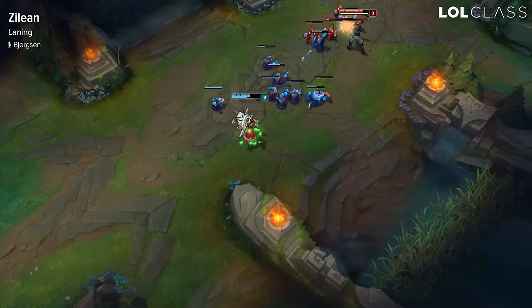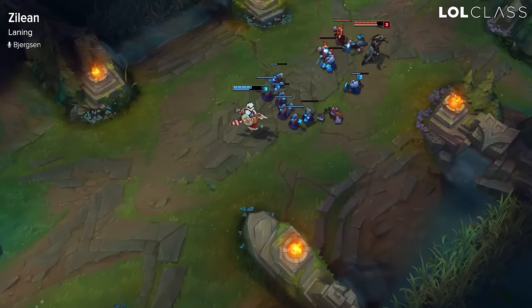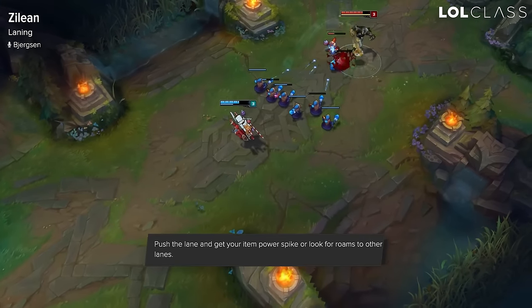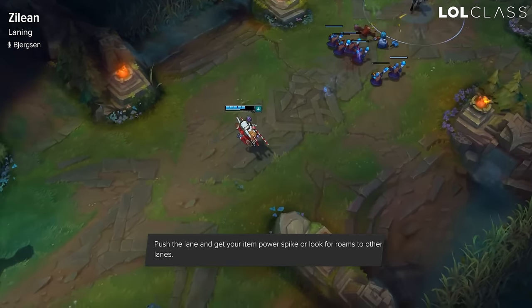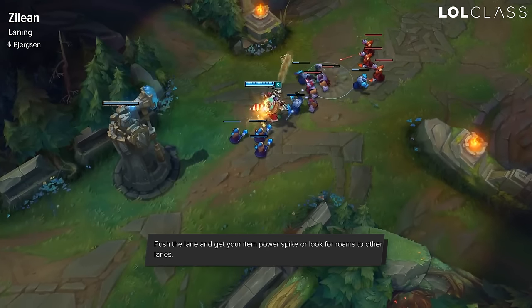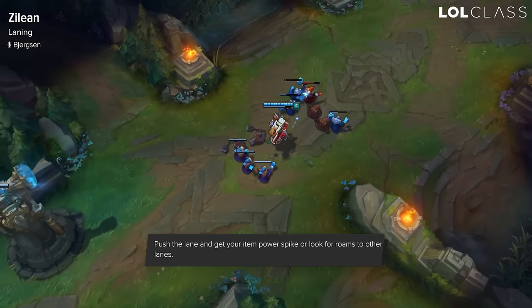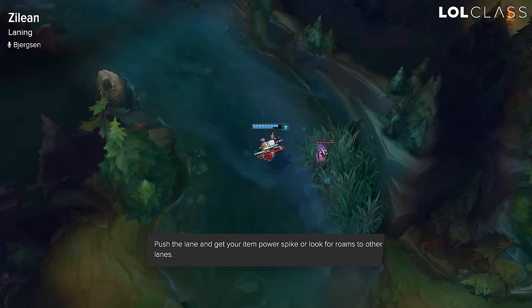Zilean's laning is very matchup dependent, and against some melee assassins like Kassadin and Fizz that can do consistent damage, he does have a really hard time. But Zilean can wave clear in most matchups — just using his double bombs can kill pretty much the entire wave. The biggest thing you want to look for is hitting your item thresholds as fast as possible and looking to push up your lane and make plays elsewhere.